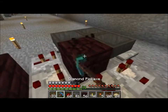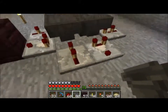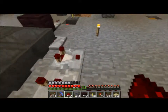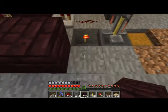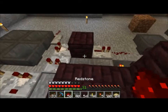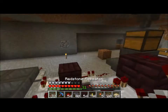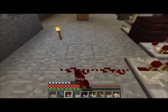Go ahead and break this, add another hopper, and now this is basically done. Take your redstone, put one on each end of the repeaters like so, then right here put two blocks and one going up. Bring this redstone right up here like so and place a repeater right there.